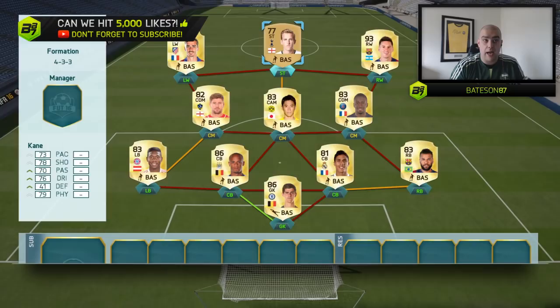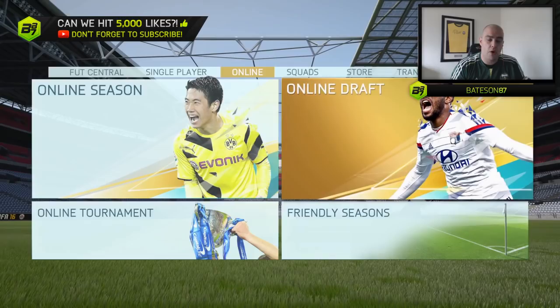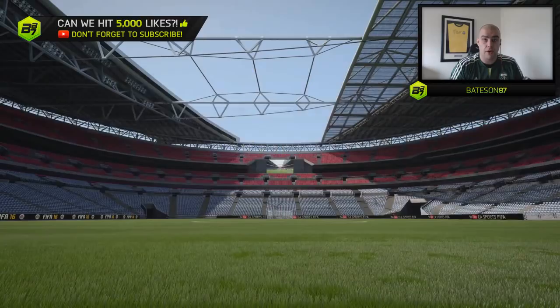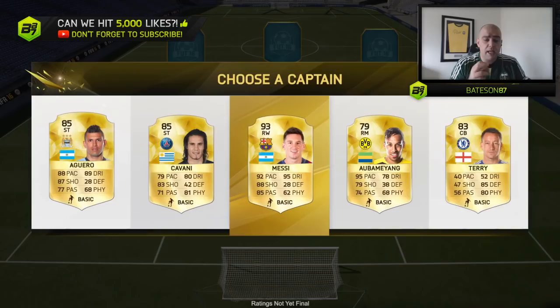Usually the captain selection gives you the highest rated players available. In my captain selections, I got a Ronaldo, a Messi, and also a legend - I can't remember which one. More than likely you're going to choose Messi or Ronaldo, and selecting them puts them into their position. So Ronaldo would go left wing and Messi would go right wing, depending on his position when the game comes out - I think he was centre forward on the version we were playing.